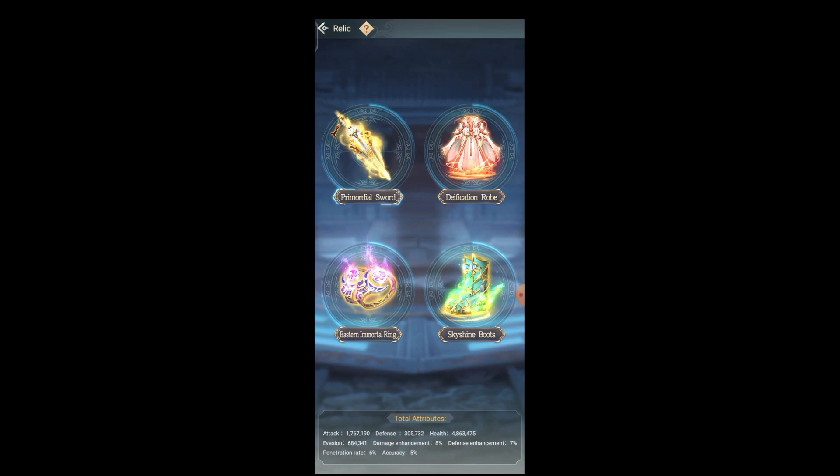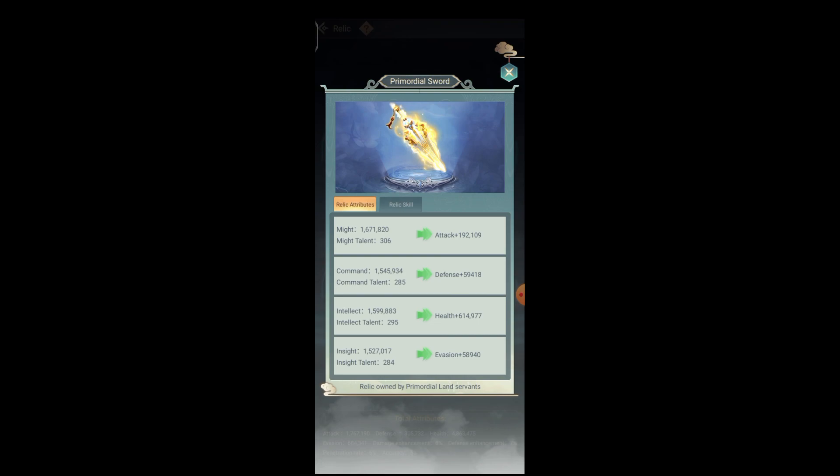Let's open the first one — the Primordial Sword. As you guys can see, your mic, command, and intellect are inside. How you increase the Primordial Sword power depends on your talent — the mic and command — and the other skills of your servant. The more your servant gets stronger, the more your relic will become strong. To make it easy: the more you increase the stats of your servant, the more your relic power will increase.